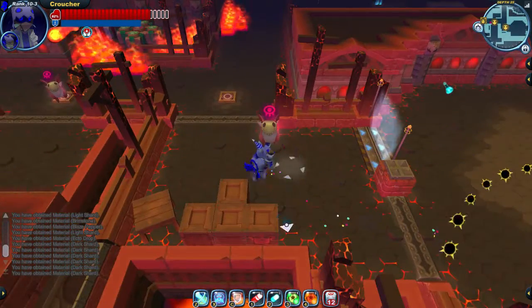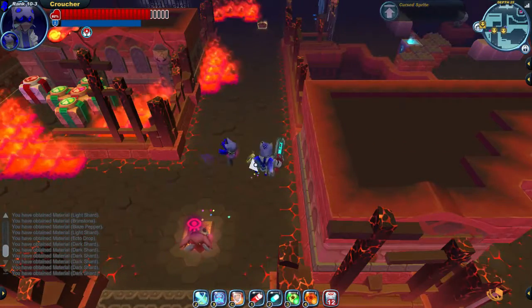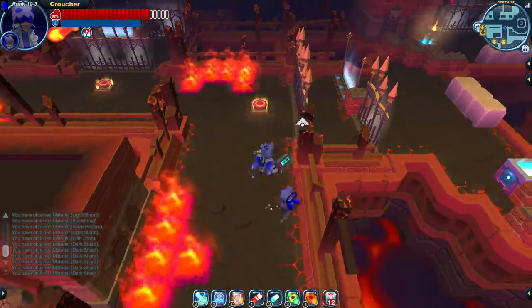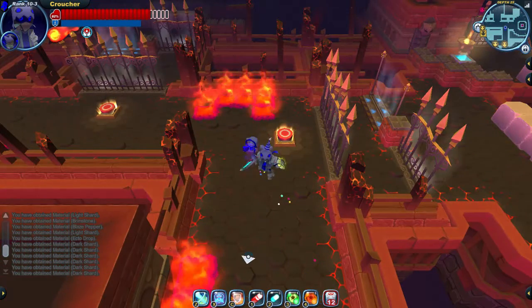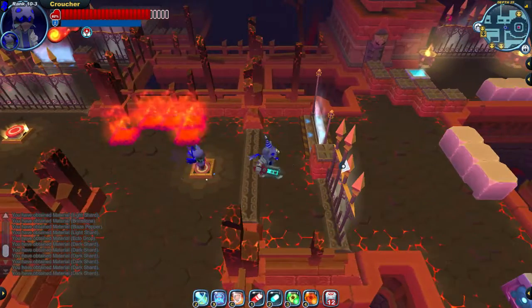While carrying sprites, it's good to face backwards in case you take damage. When you take damage, you set it down — so if you're facing forward, you'll set it down right in front of you and trip all over it. If you're facing backwards and you take damage, you'll set it down behind you and it won't mess you up at all.